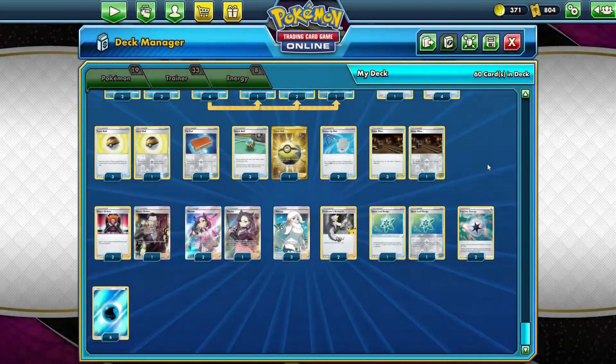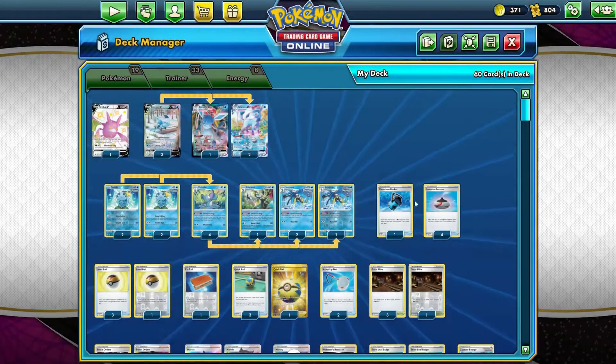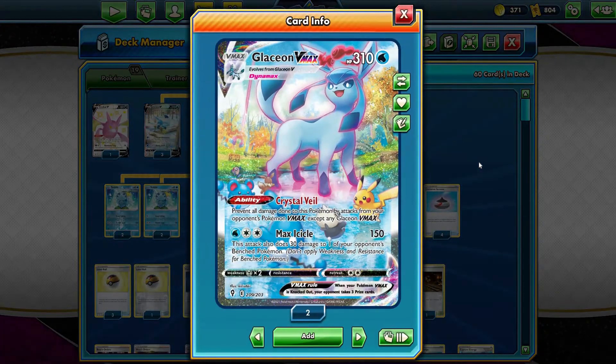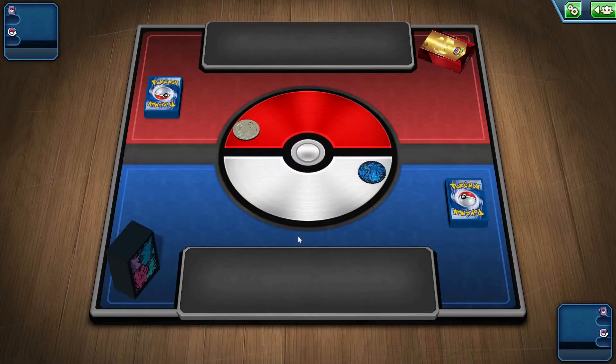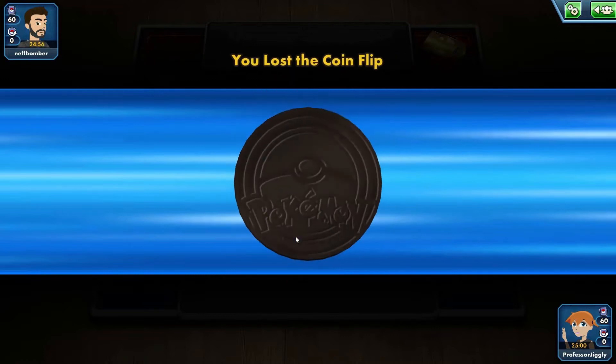She'll be very helpful because we need three energy on our Glaceons to start doing stuff. Capture Energy to help with setup, regular water energy, and that's all we need. Snowleaf Badge is a very nice card along with Melanie. The Galar Mine — I kind of like this idea for the retreat cost and then us being able to bypass it. Frozen Awakening is a great one to start off with. Crystal Veil is something you want to have work, and when it works, it is very annoying for the opponent. The attack does 150 and then 30 to someone on the bench.